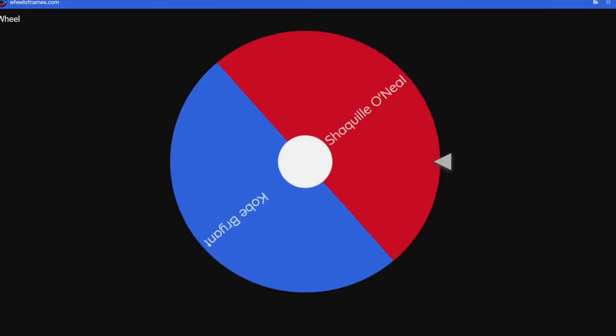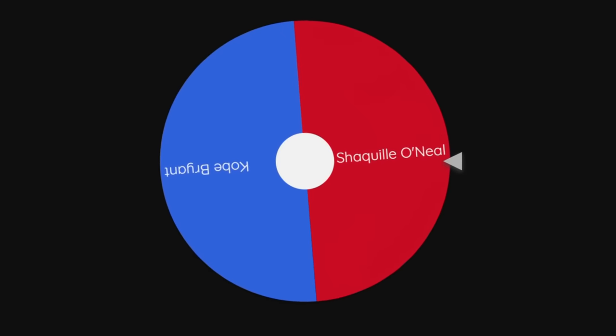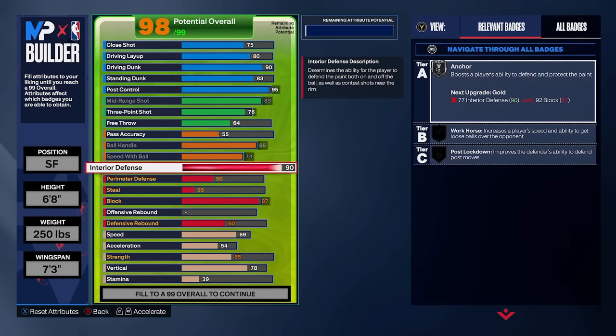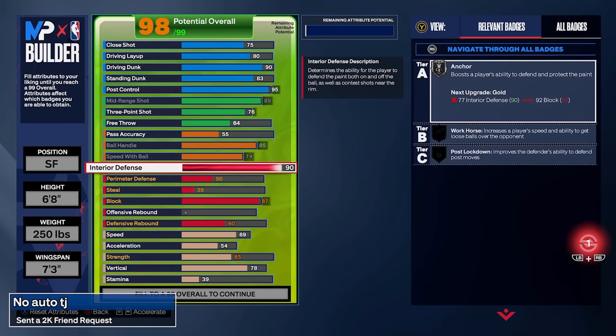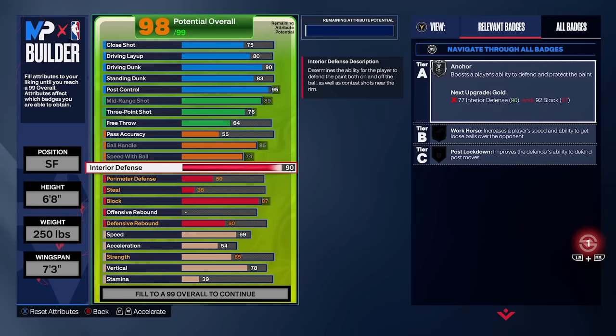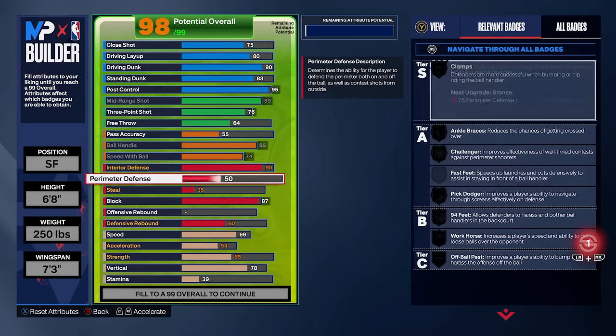Spinning for the defensive category — and it's Shaq's defense. On the right side you can see Shaq's defensive ratings: 98 interior, 56 perimeter, and an 80 steal, which is kind of crazy. I copied the defensive attributes as best I could. Comparing two 98 overalls, it's impossible to make a demigod build in the builder. I had to adjust some finishing and shooting stats and take pass accuracy down — but Kobe doesn't pass anyway, so that doesn't matter much.